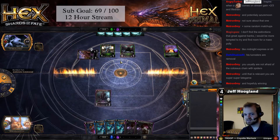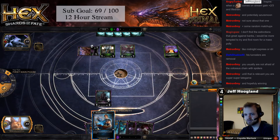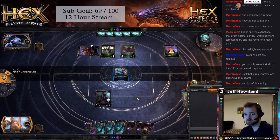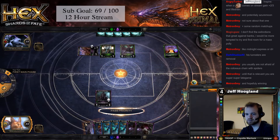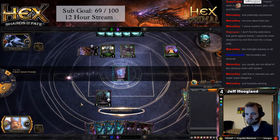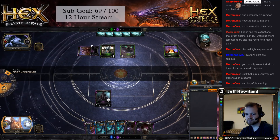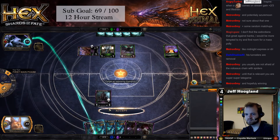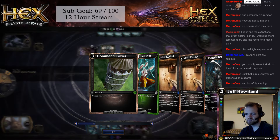Every time it dies and comes back in two turns, it comes back larger. And look, there's the Arcane Focus. Blood Shard. It's basically Blood Shard. Play this, get Blood, Inquisition him. We're a little bit behind, but not too bad. We've got Rhys coming off tunneling in a little bit.